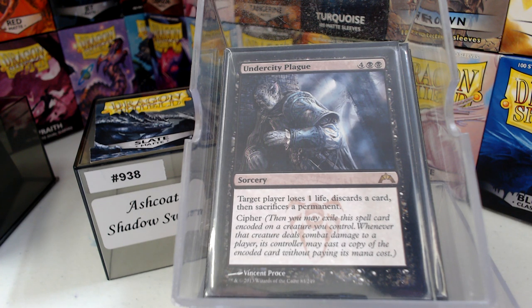But the Cipher is what Undercity Plague is really in there for. You exile it, encode it on a creature — that wording still trips me out — and then whenever that creature deals combat damage to a player, you get to cast this card again each time it deals combat damage. Undercity Plague is probably carried by Wrath. I'm just saying.